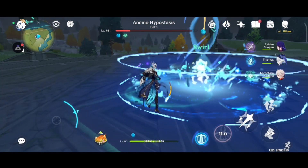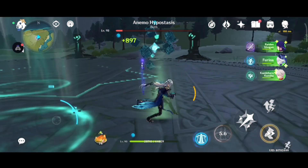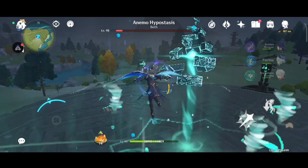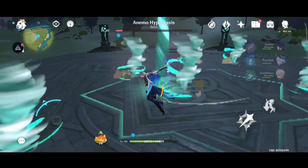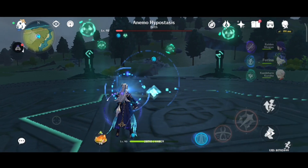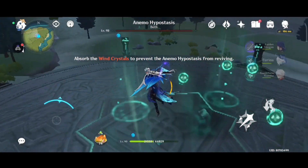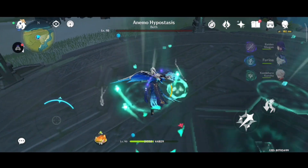What is the playstyle of new wallet? Well, unlike other characters, new wallet's kit depends upon his charged attack — the more charged attacks you can do, the more damage he will do. Unlike Barbara or Kokomi who are basically healers but can still do some damage with normal attacks by spamming the attack button, new wallet's damage depends upon how much you can hold that attack button, or the charged attack. The charged attack takes a lot of time to load up, but if you tap the skill or go for the burst then you will get an instant and intense amount of damage.